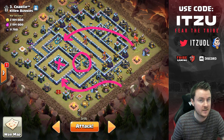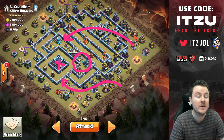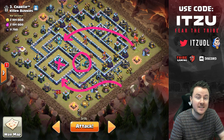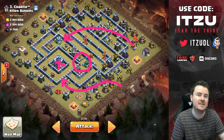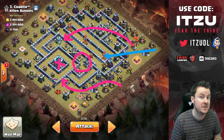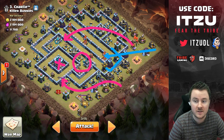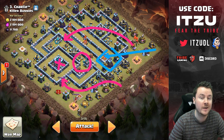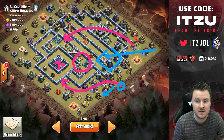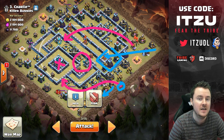We need to funnel — push our queen in the right direction — which means we need to interrupt the ring setup of this base. There's a center multi-inferno tower, and we need to interrupt the ring around it. We want to get the inferno tower out of the way with the yeti blimp, and then our queen will step to the left and everything should go smoothly.